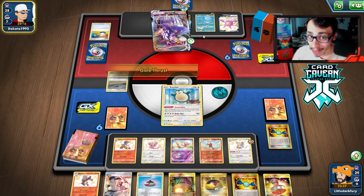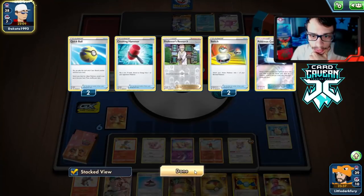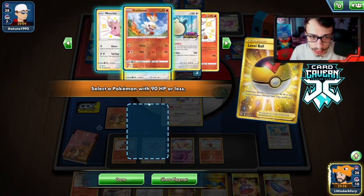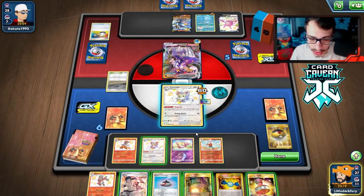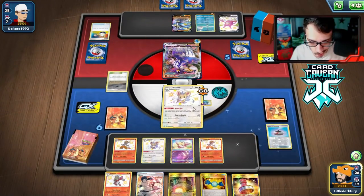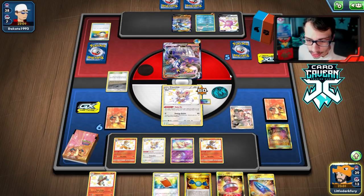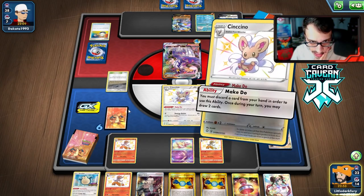They didn't have a supporter — that's pretty good. We need to attack them here. There's a U-Turn Board — very good draw! We can Level Ball for another Cinccino. The Giant Hearth is perfect discard bait. Maybe that Chaotic Swell was actually good for something. We'll do Make Do first to get rid of the Giant Hearth, then Bruno. We got Pal Pad but we didn't get energy off the Bruno — not good, not good at all. That's super awkward.